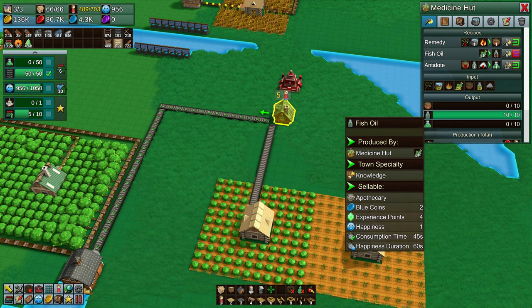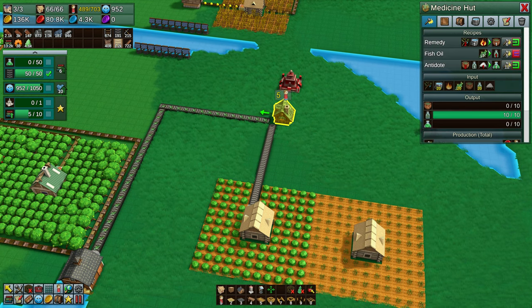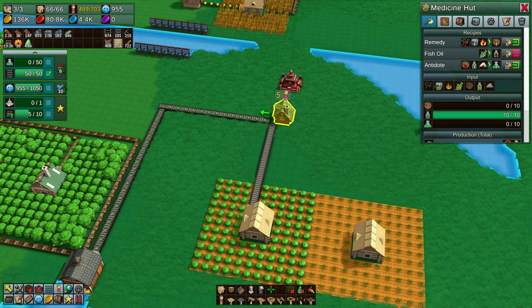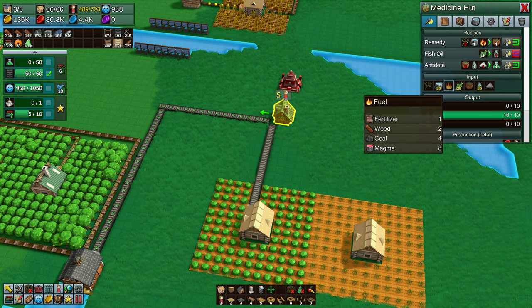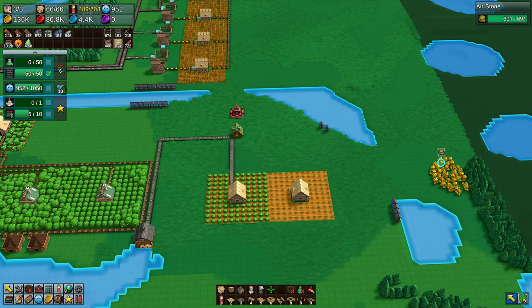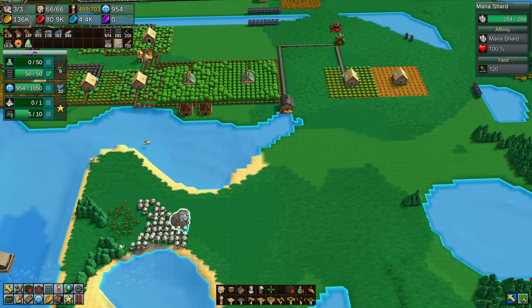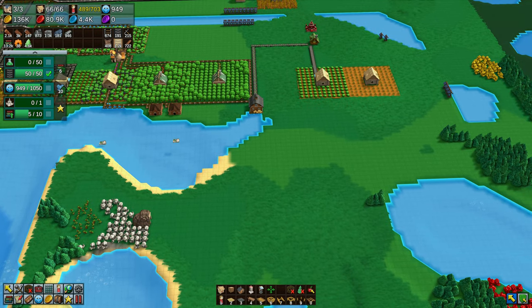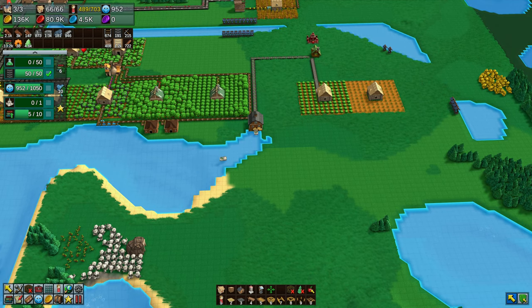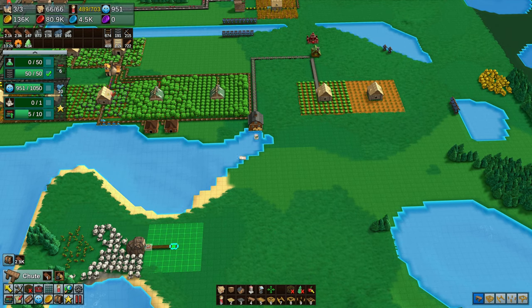We're setting up a line for remedies based on fish oil coming in from a fish farm, with cargo ships — two of them — going to that barn in the bottom left-hand corner of the screen. The fish then comes out into the medicament building, the medicine building, which turns it into fish oil. There are also some farms to incorporate the medicines on their own.